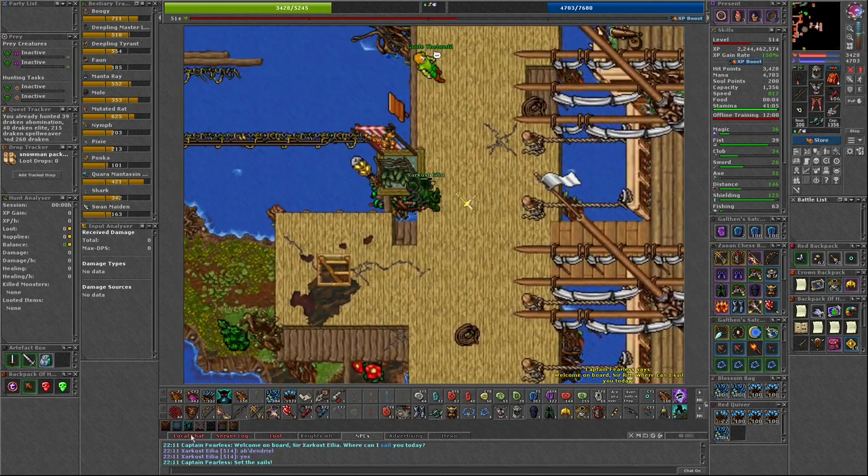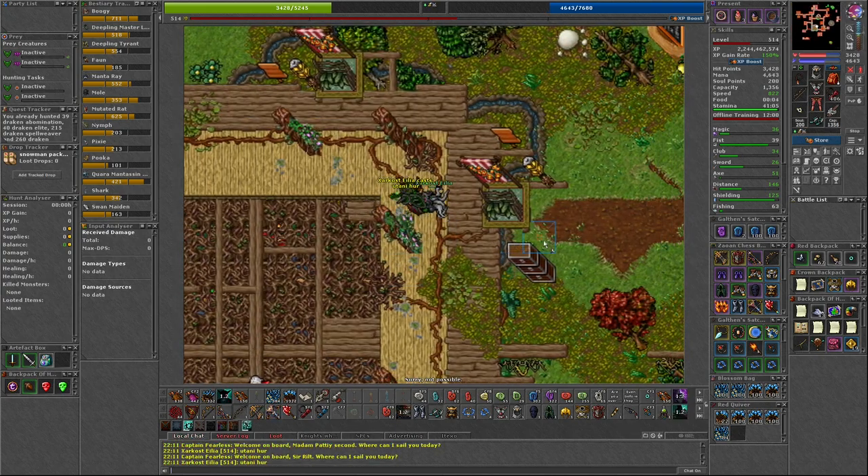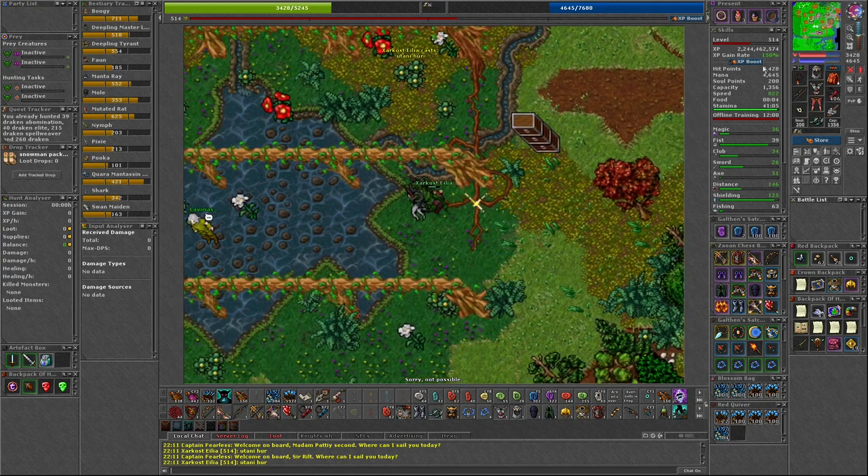Seventh is the house in the southern part of Abdendriel. This can be found west from Abdendriel's Post Office.